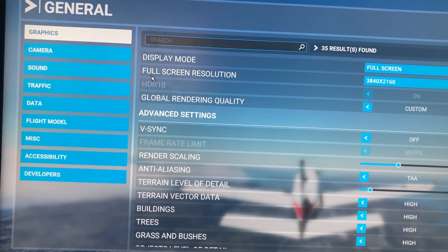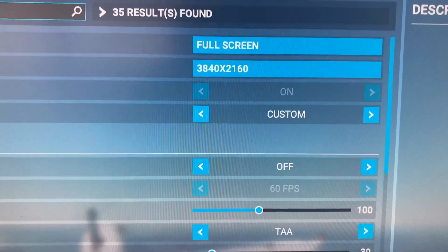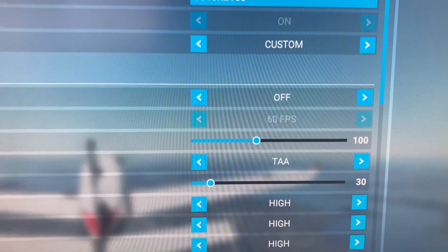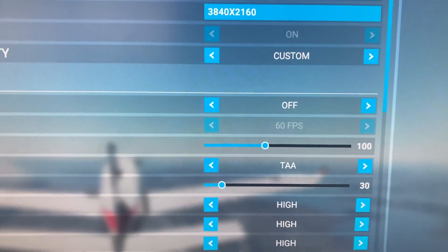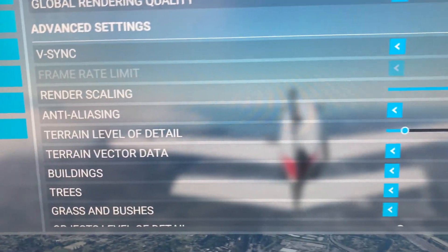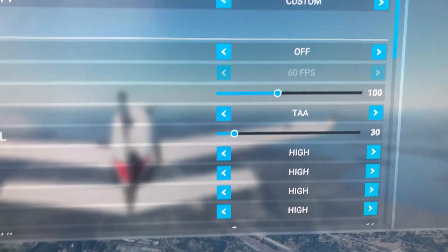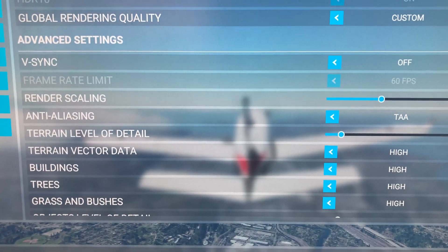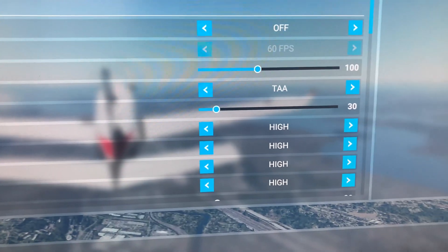If we go into General here, you might want to take a screenshot of this. I have to show you the settings because this works — you can see right there it's running at 4K. TAA is on, which makes the aliasing go away and it looks a lot better. Now notice render scaling — a lot of people have this lowered, but I'm not lowering it. The only thing I lowered, from the link that I'm going to post to you guys, is the terrain level of detail — I lowered that to 30.